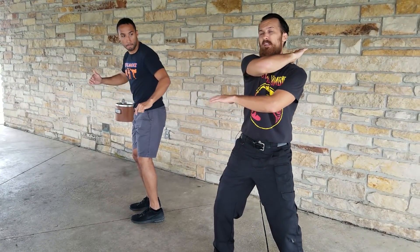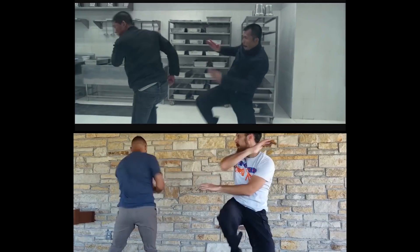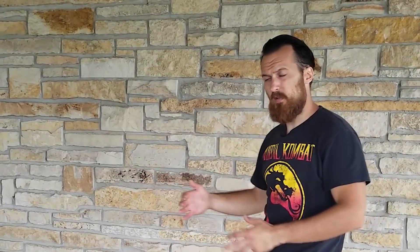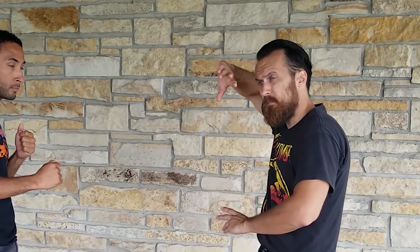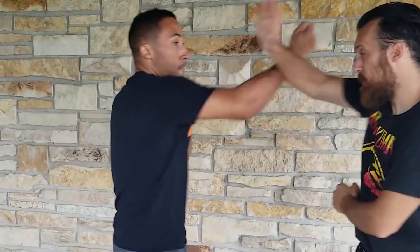The bad guy tries to hit him with a reverse elbow as Rama connects to the ribs. As the assassin's backpedaling, Rama follows him in with a nice combination — basically a one-two, a left-right with straight punches. The bad guy counters by doing a windshield wiper with his front hand and then gives him a quick backfist straight to the temple.